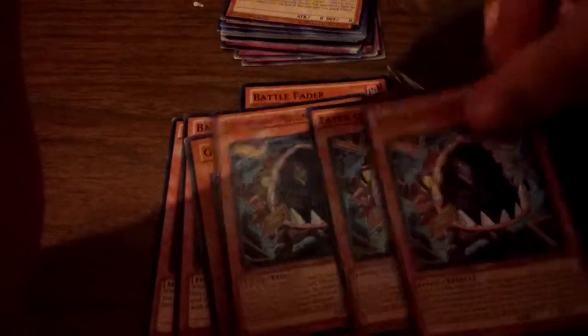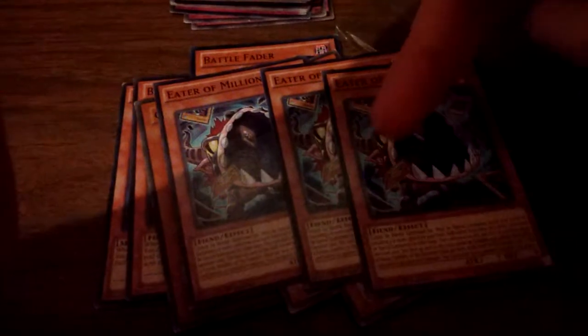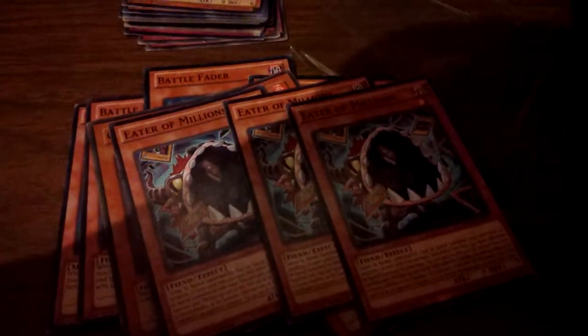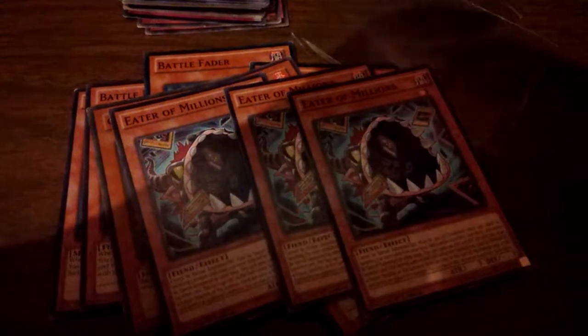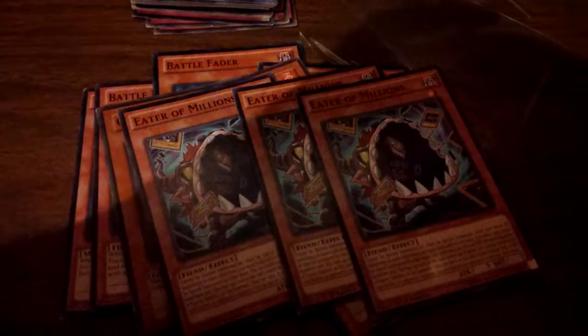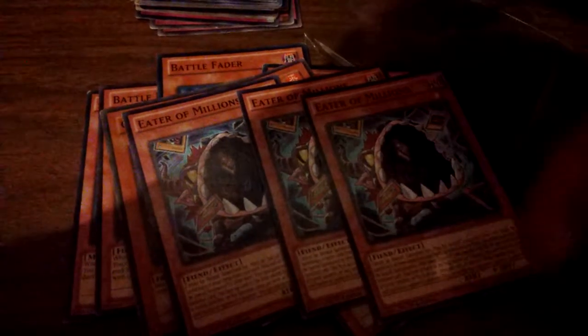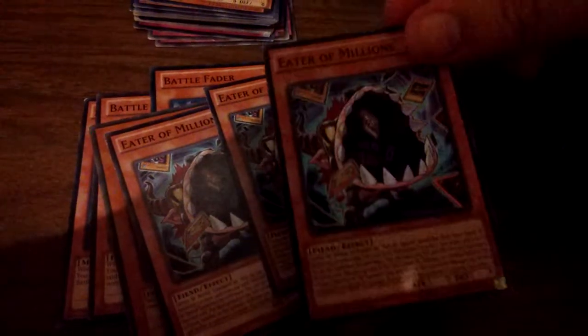Another card in the deck — Eater of Millions. We run three; normally people run two. You can banish your extra deck — I haven't put the extra deck together, but you can pretty much use whatever you want because you're just gonna banish it anyway. So you can run a bunch of fusions, for example. You can banish your extra deck to get more banished cards for Deiza, and this guy can be pretty decently big too.